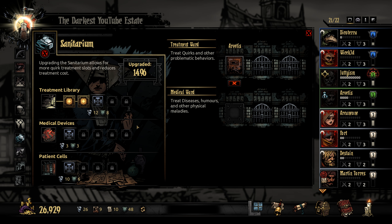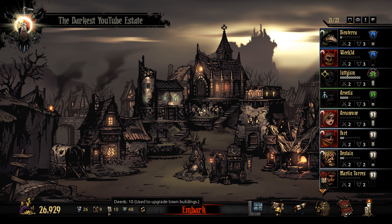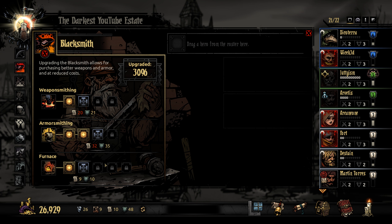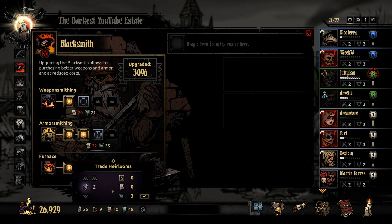What is it to upgrade this place? Busts and crests — reduces cost I guess. Out here it's opening up... patient sales increases medical ward, and that probably increases treatment ward. We're fine with that for right now. Also I was fooling around with trading and noticed we can actually trade busts at a decent rate for deeds — 15 busts for 10 deeds — which will allow us to upgrade our weaponsmithing to level 2. We're going to go ahead and commit to doing that.